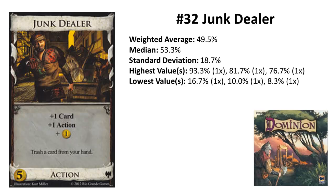Rank 32: Junk Dealer from Dark Ages. A little bit better ranked is another Dark Ages card, with much more agreement. The obvious comparison to Junk Dealer is Upgrade — both are cantrip trasher cards. While Upgrade gets you a potential extra card, Junk Dealer gives you 1 coin. What's better really depends on the board. Unless you want those 3 Poor Houses, Junk Dealer is way better than Upgrade at trashing Coppers because the 1 extra coin helps you a lot in not losing tempo.